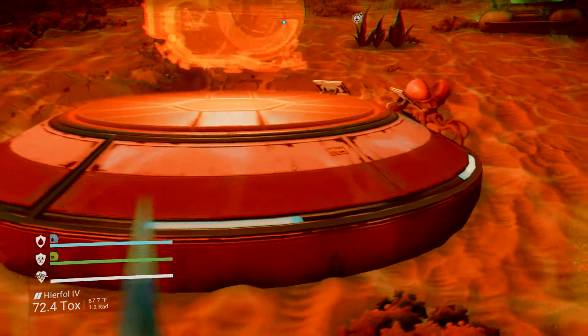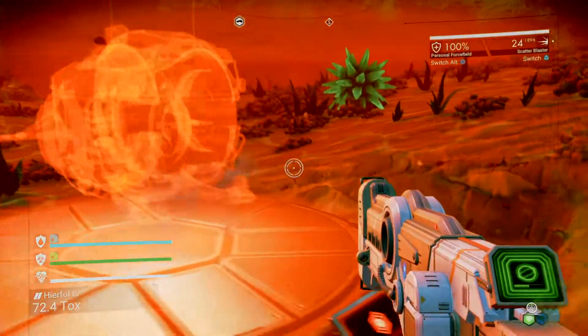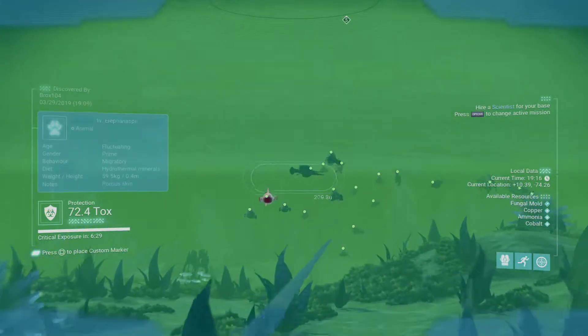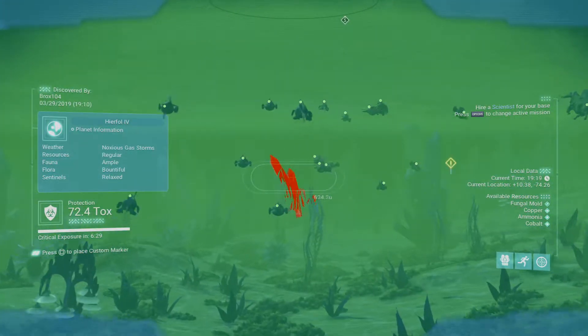I'm going to park the sub. You can actually swim pretty fast in this game — you can hit the jet and start going. Here are some fish that look like barracuda-type fish — let's scan those.